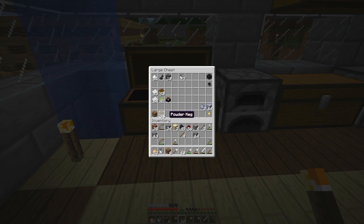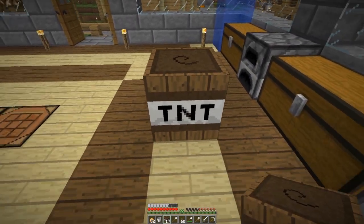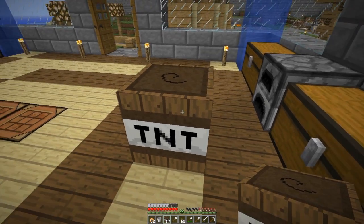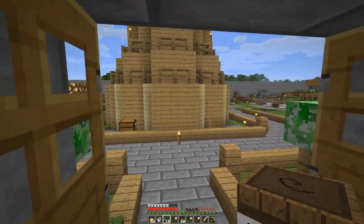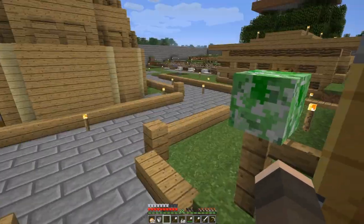Look at these powder kegs — I've never shown anybody these before. I had TNT in my inventory from the desert temples I found, and what happened is the mod updated and made all TNT into these powder kegs. It still says TNT on it. I'm not 100% sure why — I might have written TNT on it, or it might be the texture pack. But there's a powder keg — pretty cool.